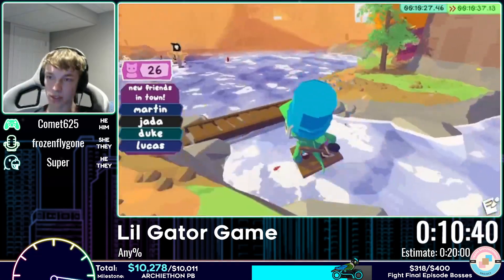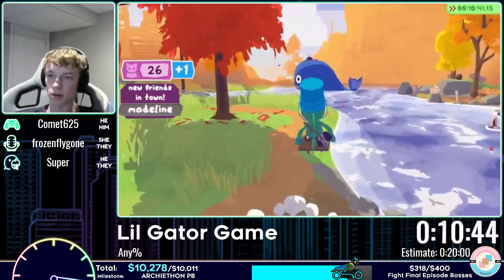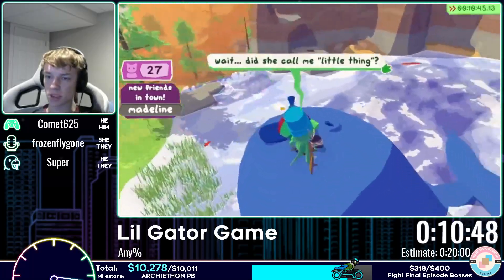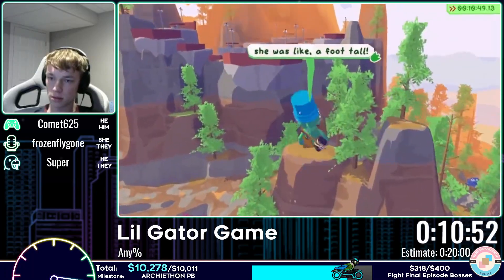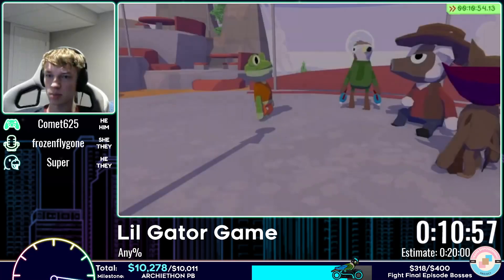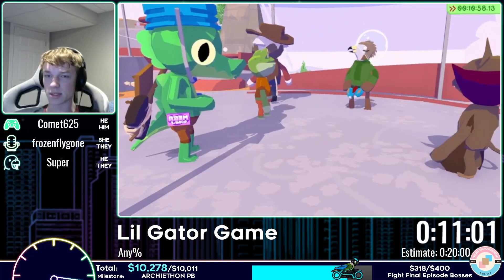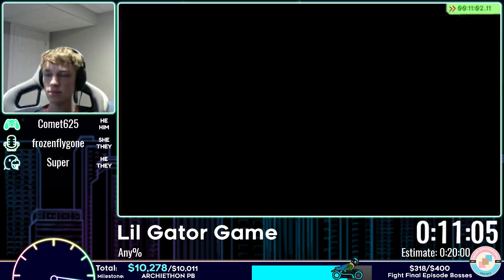Now up to 26 friends. They talk to Madeline from a game the commentator pretends not to know. A really sick jump follows: skateboarding on a character to get under the mountain and go straight up to the third quest location. The commentator raves about the jump: 'That jump is so awesome. That was really cool.'